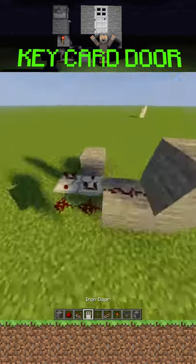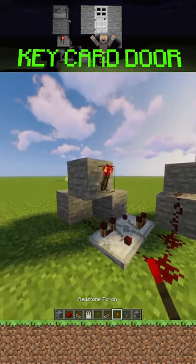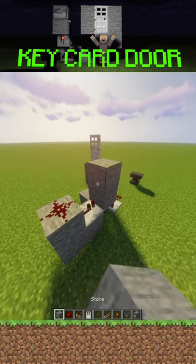You want to connect this pulse extender to an iron door, then build up and over and put a redstone torch over your pulse extender, a redstone repeater going into the torch, and then redstone dust building up like this.